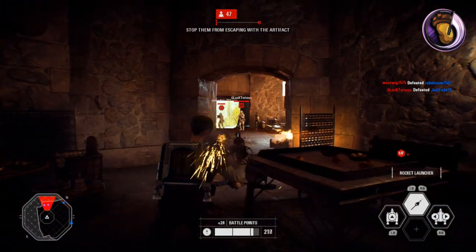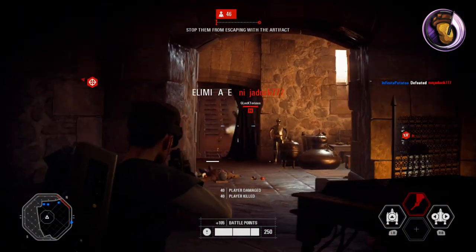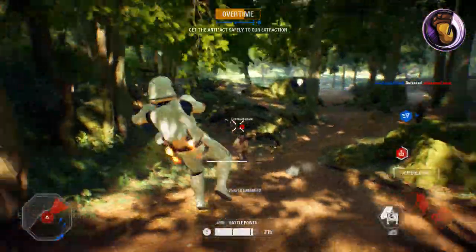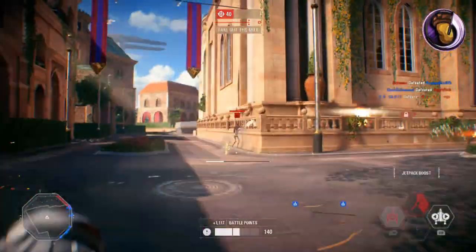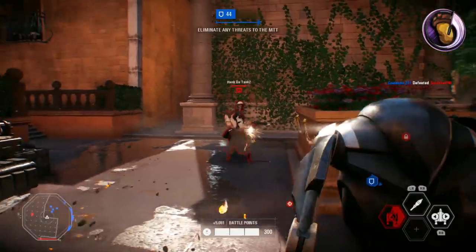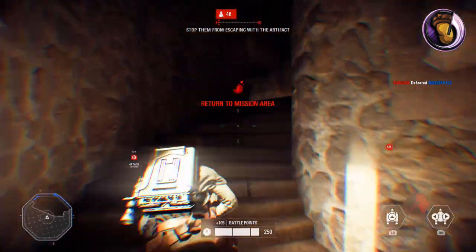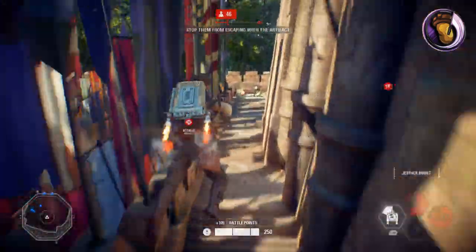First off, we have the Jump Trooper. The Jump Trooper currently takes 2,000 Battle Points to purchase. One thing to note before we go into this: the Jump Trooper actually has 4 variants — the First Order variant, the Clone Jump Trooper variant, the B2 Battle Droid variant, and the Resistance Jump Trooper. All of these are almost the same, except that their primary blasters are slightly different.